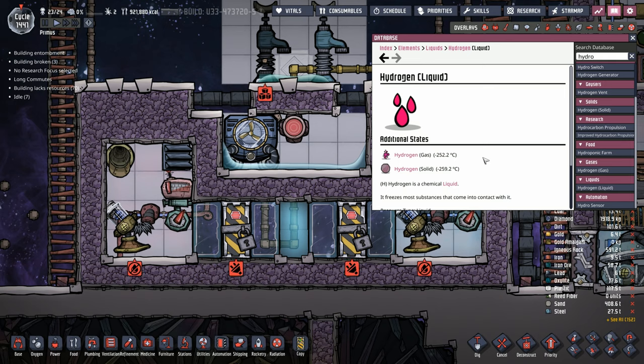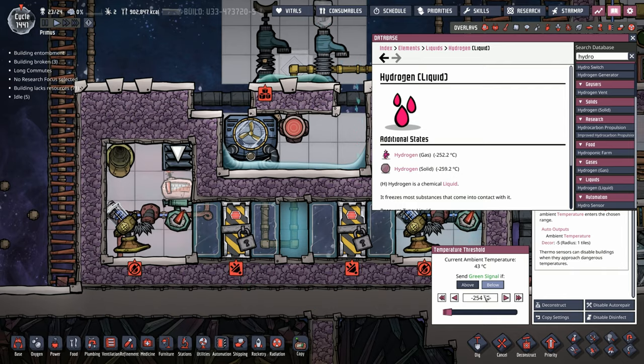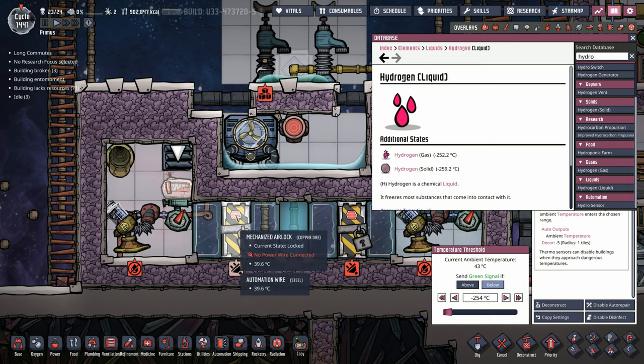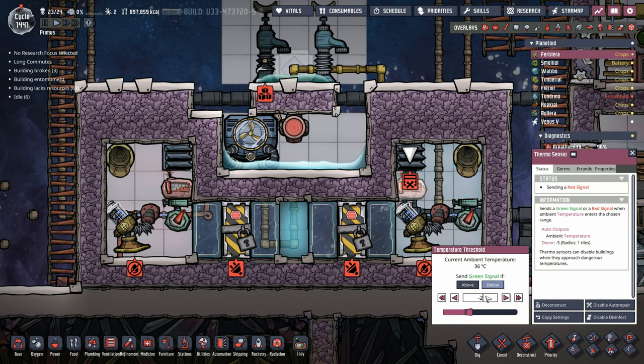But what are those temperatures? That's where our fancy database comes into play. You can see hydrogen in liquid form turns from a gas into a liquid at minus 252.2 degrees, and it goes from a liquid to a solid at minus 259.2. This swing is only 7 degrees — it's a very precise measurement. For our liquid hydrogen we're going to start off at minus 254: if the temperature in this room is below minus 254, this door will shut. Now for liquid oxygen — it's a little more forgiving with about 35 degrees of range. It'll go from gas to liquid at minus 183. We're going to start off at around minus 205, so the thermosensor will be set at minus 205 — if it's warmer than that in this room, it'll shut the door and start chilling it down.